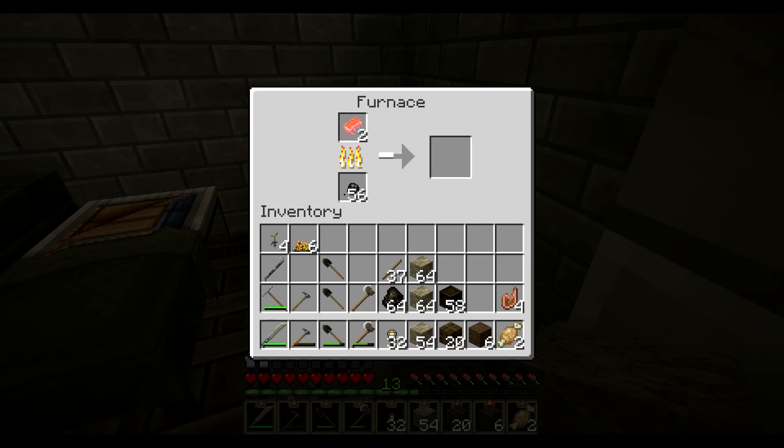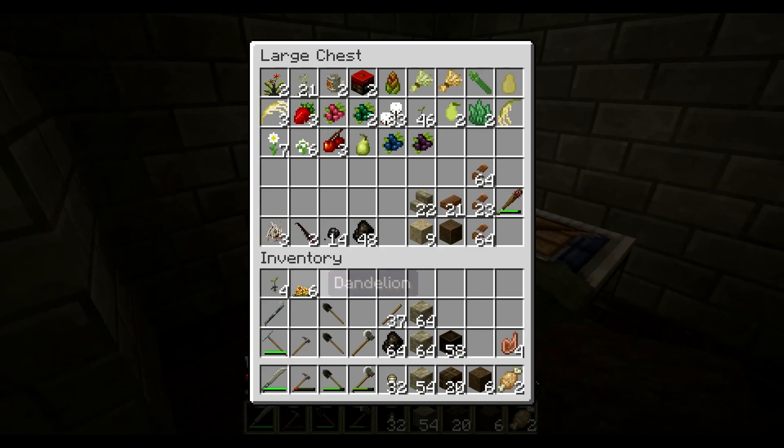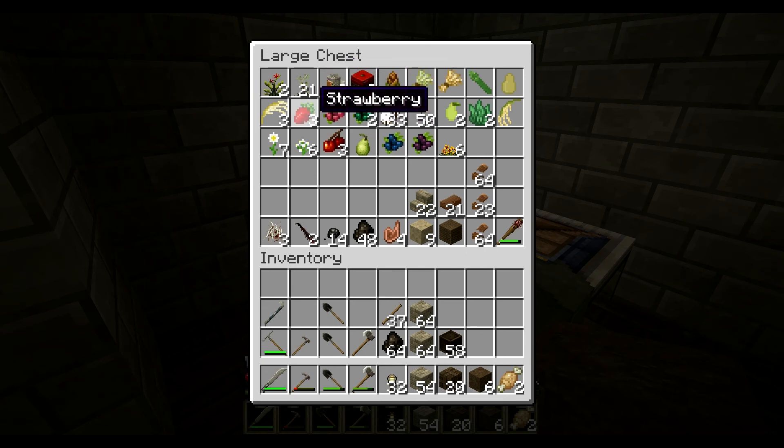Oh, I thought that was four. Well, it shows how well I read. We'll put some of the food in here so we don't exhaust all of it. So what do we have here? Cherries, oats, strawberries, pears.